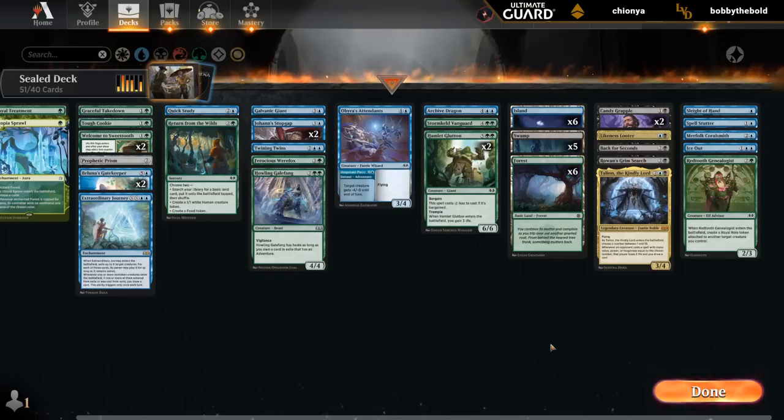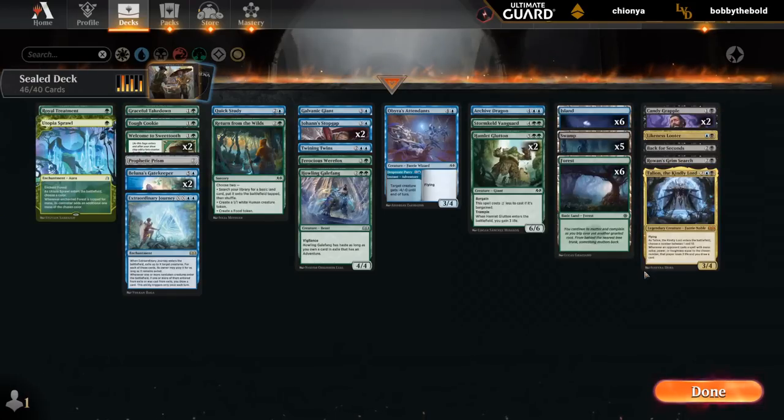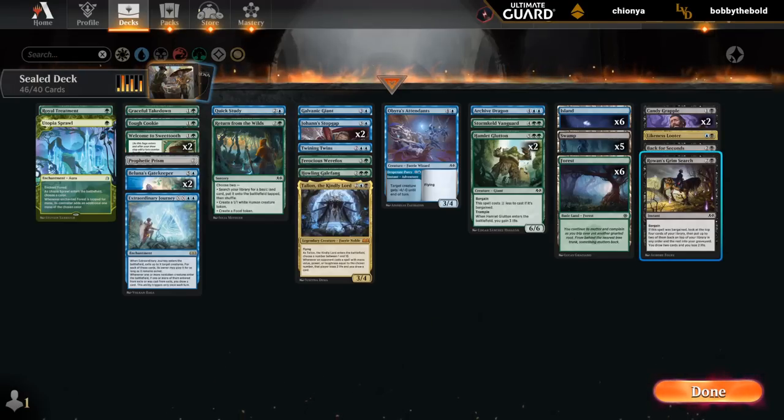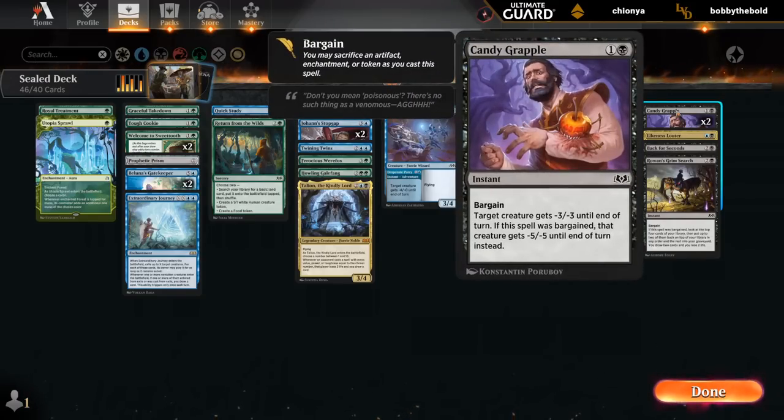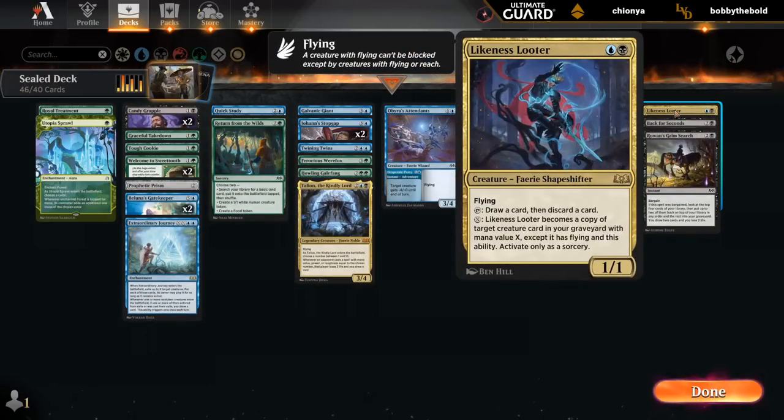So 51 cards, need to make 11 cuts. Let's say we cut all of those, including all the Counterspells — which may or may not be a mistake. I would like to keep Talion. Double Candy Grapple seems worth having. Do we keep the Likeness Looter? I'm not consistently going to be able to cast this on turn two, which is where we would like to cast it. So this one might be a bit weaker on the splash — still good if we can deploy it early, but it is still a 1/1, and there are a few ways to punish one toughness in the set.